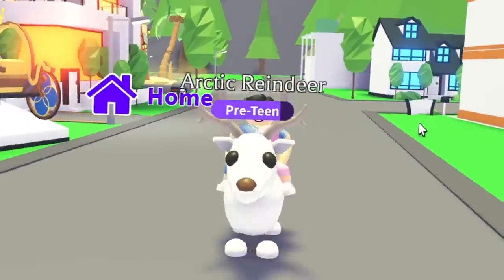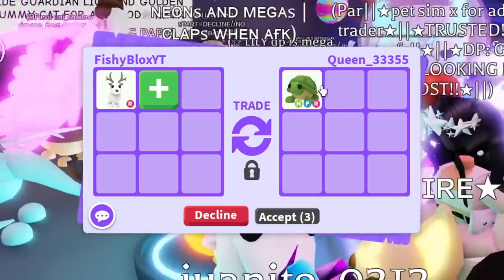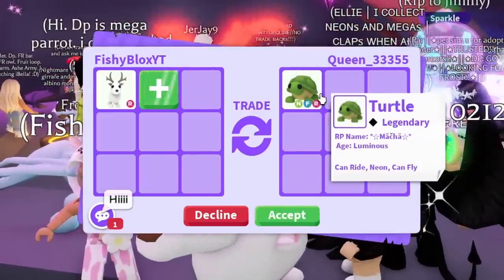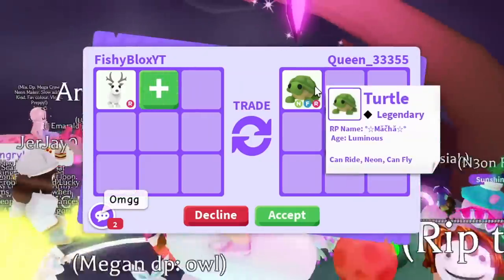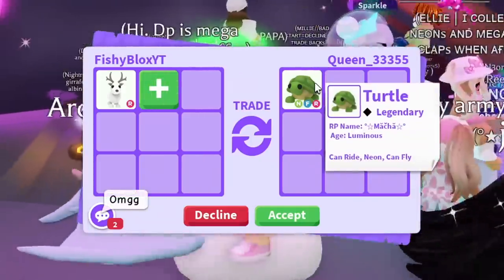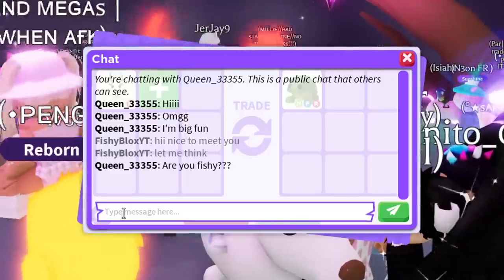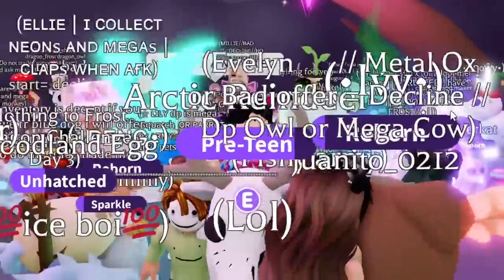For the rarest white pet, I'm not even going to keep you guys waiting — it's the Arctic Reindeer. The first offer from Queen gave us a neon fly-ride turtle, luminous and full grown. I like the offer, but I'm not sure — that's only four turtles and I think I want something a little bit different. I'm going to say I have to think about it, but it's a really good first offer.